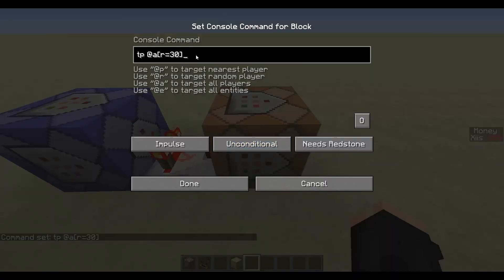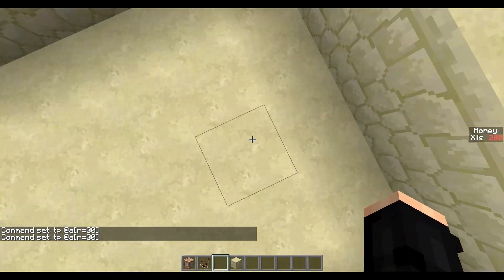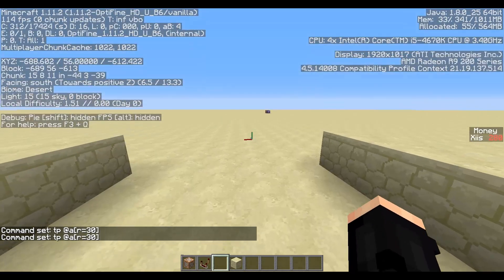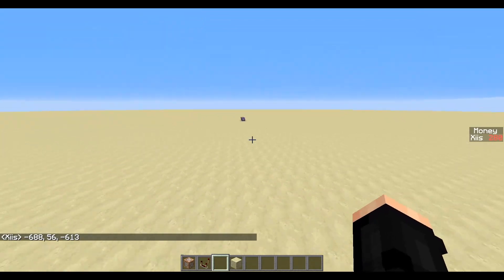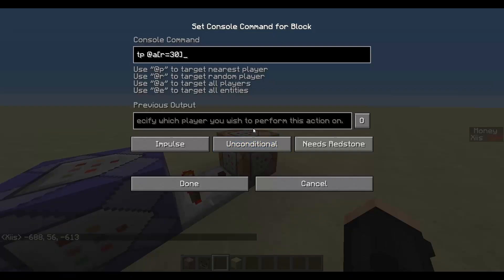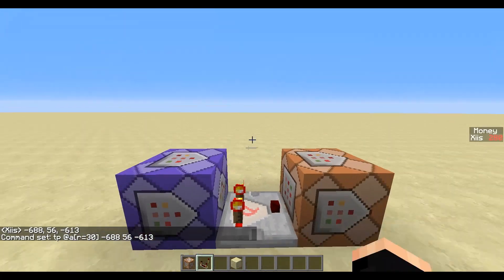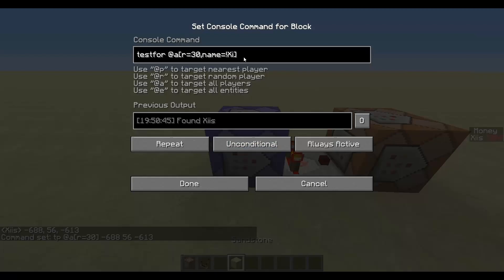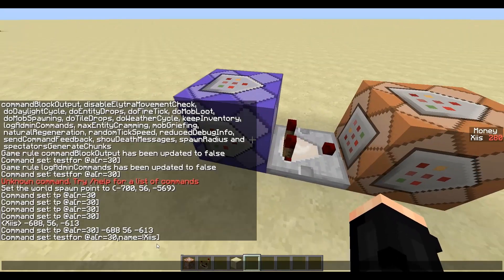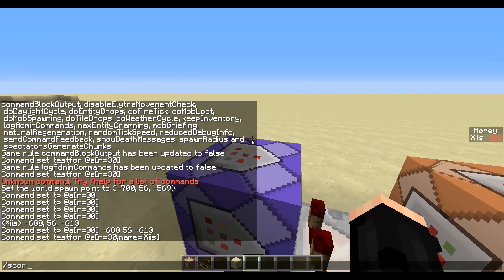So you teleport everyone within radius 30 of this command block to your coordinates — for example, -688 56 -612. I put the coordinates in chat so I can easily copy and paste them. You can also add name=!xlis to exclude yourself by name so the teleport doesn't affect you.